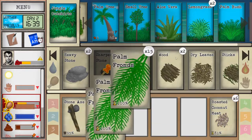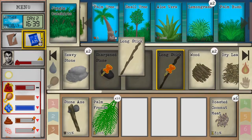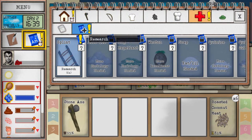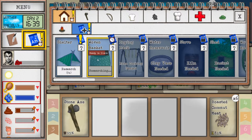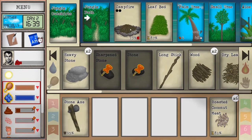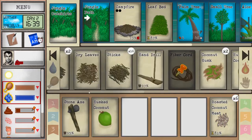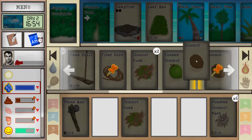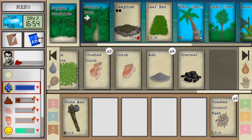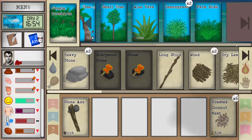We got a stone axe — we can cut down small palm trees, giving us lots of palm fronds and a very long stick. We unlocked some new blueprints. We're currently researching the woven basket. You can make a small shelter that protects you somewhat from rain, but I find that being next to the campfire is fine either way.